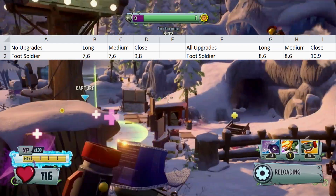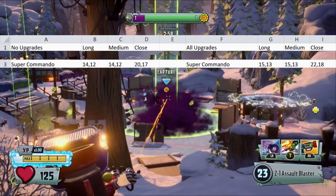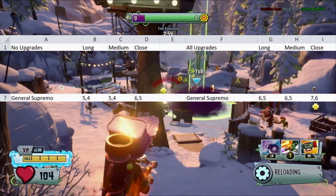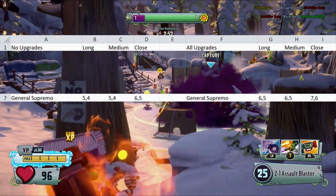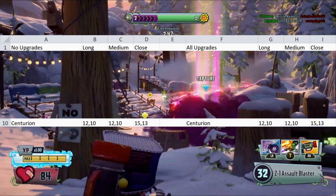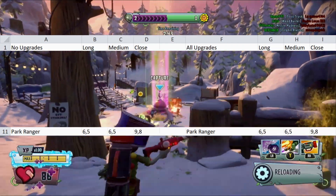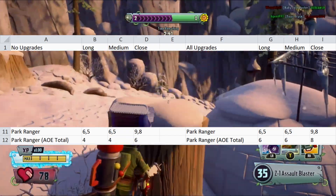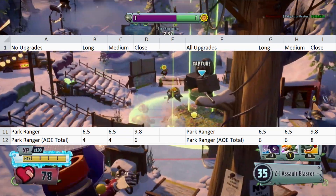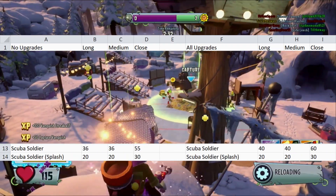Foot Soldier does 8 damage at long and 10 at close. Super Commando does 14 at long and 22 at close. Arctic Trooper does 5 at long and 7 at close. General Supremo does 6 at long and 7 at close. Sky Trooper does 6 at long and 9 at close. Centurion does 12 at long and 15 at close. Park Ranger does 6 at long and 9 at close, with his AoE adding 6 damage per shot at long and 8 at close. Finally, Scuba Soldier does 40 at long and 60 at close, with his Flash Damage doing 20 at long and 30 at close.